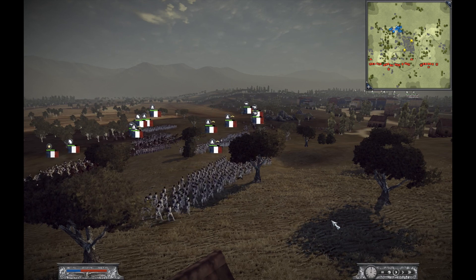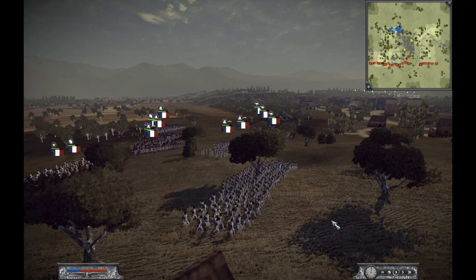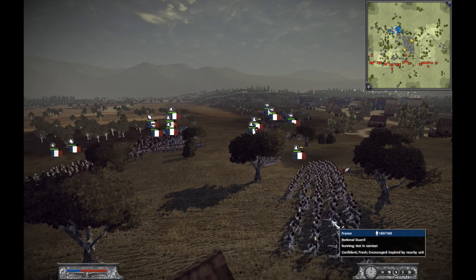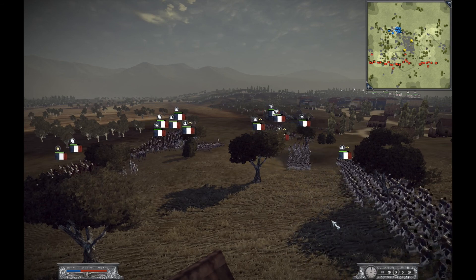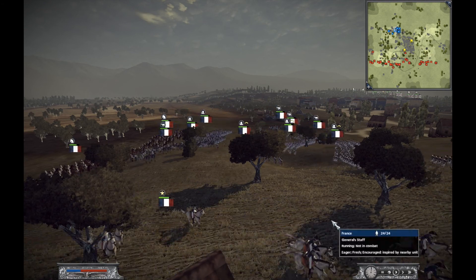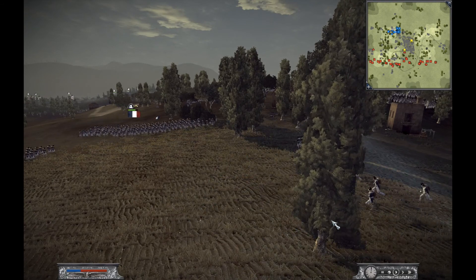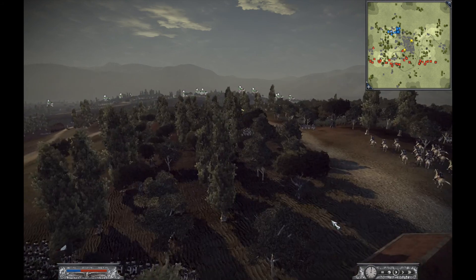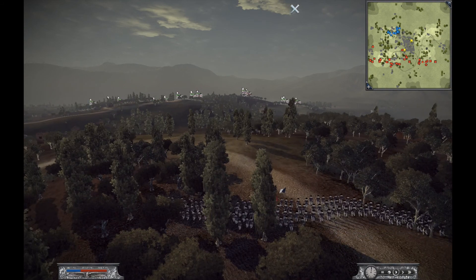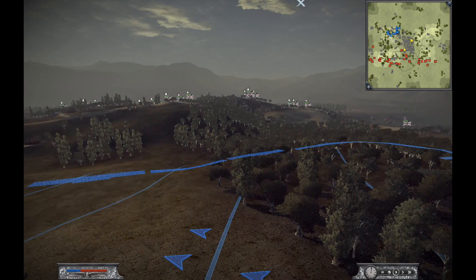This is a map called Salamanca, a city in Spain. We're outnumbered by the British about two to one. I did that because the AI seems to do a little better with overwhelming force, and I wanted to see how well I could do against overwhelming odds. My army is comprised of primarily line infantry, and I have two heavy cavalry units, a general bodyguard unit, and four artillery units. The French have particularly good artillery units, so I wanted to try to use those to my advantage.